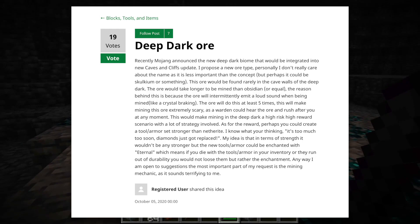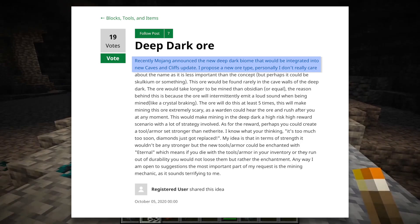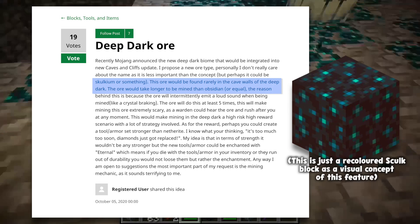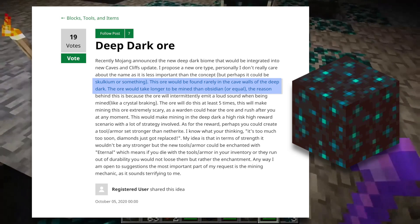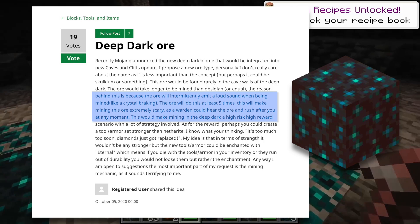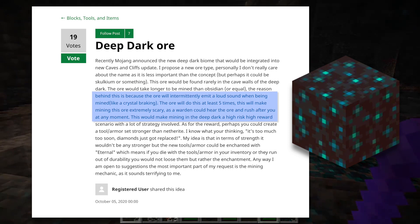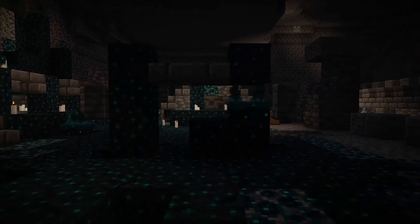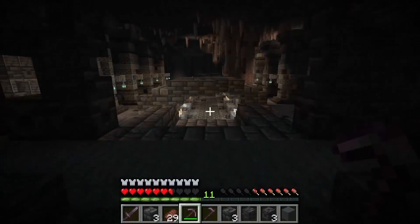The feature that I think really takes the cake for what the deep dark needs is a deep dark ore. There's an official feedback post suggesting an ore rarely found in the cave walls of the deep dark. The ore would take longer to mine than obsidian — it's a super high-end ore — but the key mechanic is that it intermittently emits a loud sound while being mined, at least five times during the process. This makes mining it extremely scary, as a warden could hear it and rush after you at any moment.